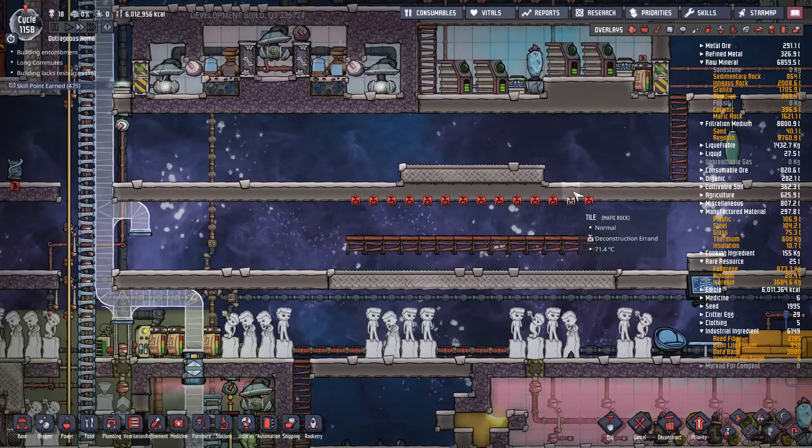This evolution room's only purpose will be: eggs get sent in, they drop off here, and we fill this room with petroleum. One big mistake to watch out for - when you make these one-tile-high build orders, a dupe will stand inside it and entomb themselves. This happens an awful lot.